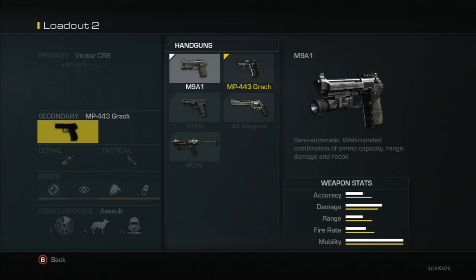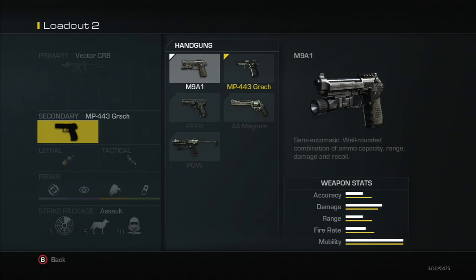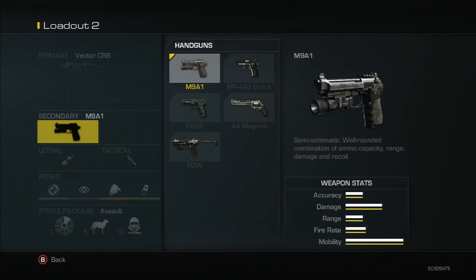What is up guys, NoNeed here bringing you a customization in Call of Duty Ghosts. Today we're going to go over pistols. There are five different pistols you get to pick from, and actually one upgraded pistol — I could have sworn it was a submachine gun. Anyway, we're going to start out with the M9A1.